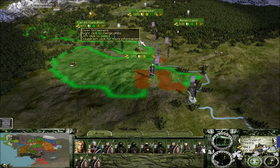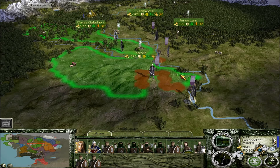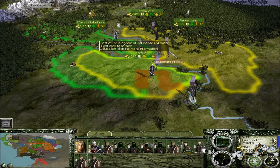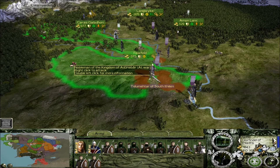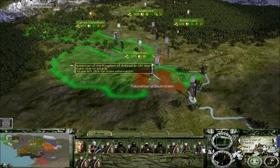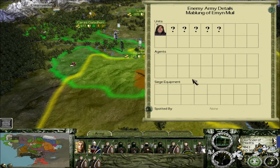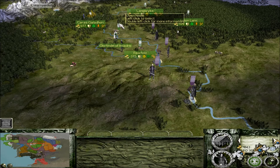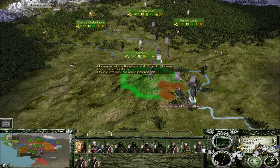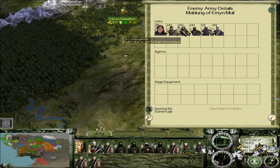We have managed to get Glorfindel and his army to our southern front, which you can see the cultists of Idunabar are poised to overrun. We can attack this army here under Lieutenant Findagil. We've got another force under Talhumatar of Southern Ithilien, and we're going to go for that one because that is a general — much more important than a regular captain. There's also another larger army coming down that we'll have to deal with, so I prefer not to fight two generals together. Let's take them on. I'm sure Glorfindel could probably slaughter all of them on his own anyway.